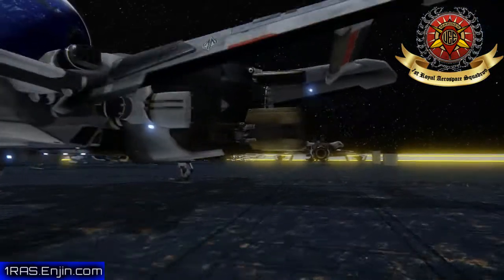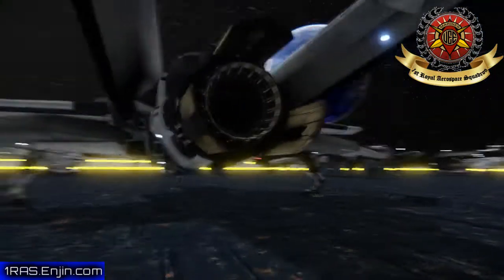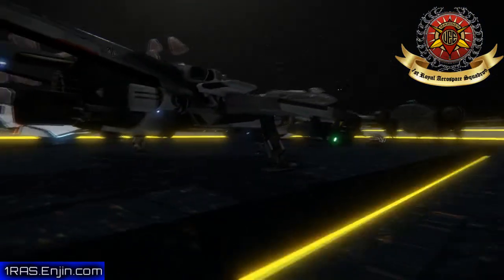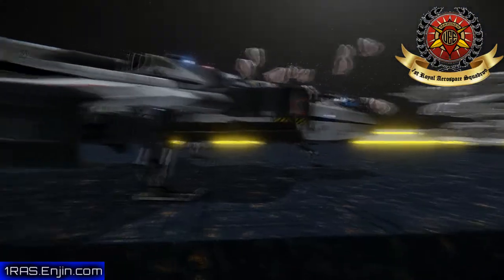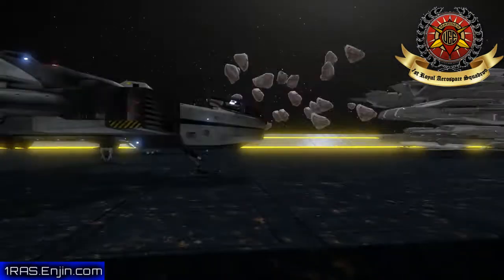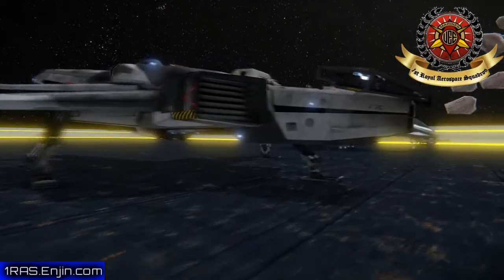I'm very impressed. I would get a Hornet, but I wanted to have a multi-crew ship and that's why I went with the Constellation. I went with the Aurora initially just to make sure I got into the program, but then I went with a Freelancer thinking it was pretty cool looking, and then I figured that's not really a big enough ship to have enough crew.